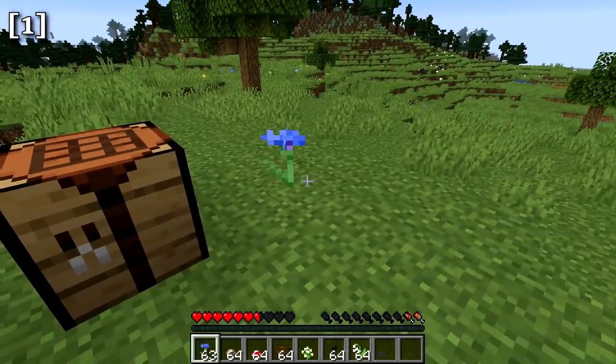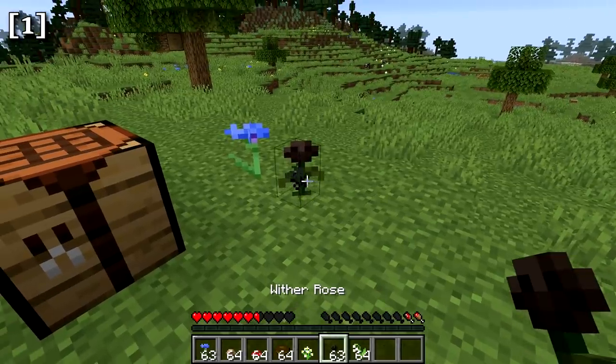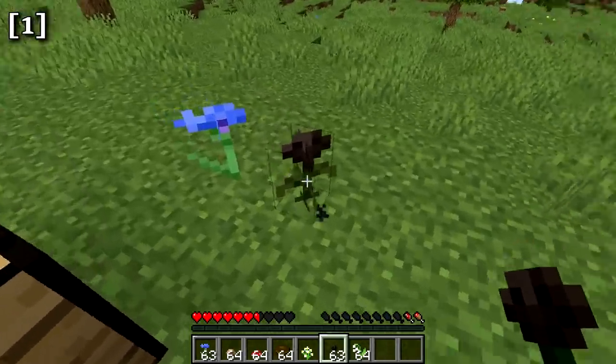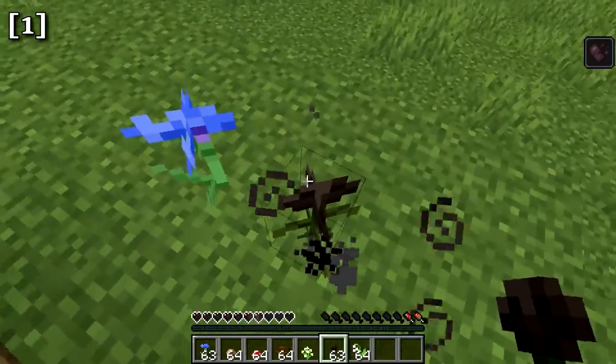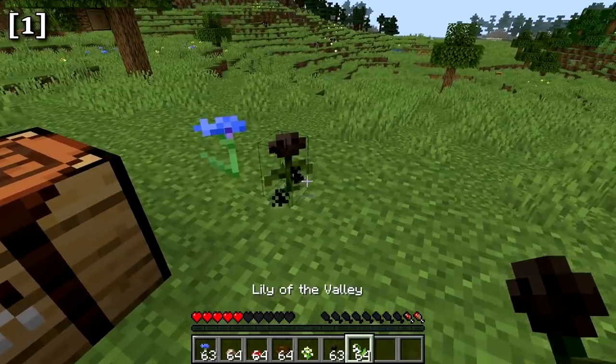Here's what the new flowers look like: the cornflower, the wither rose, and — be very careful when close to the wither rose, because if you get too close you'll actually get the wither effect. That also applies to other mobs that get too close.